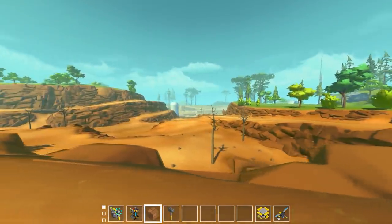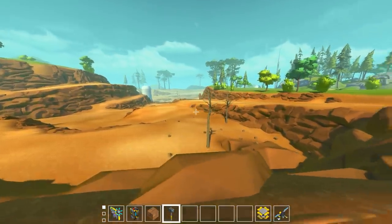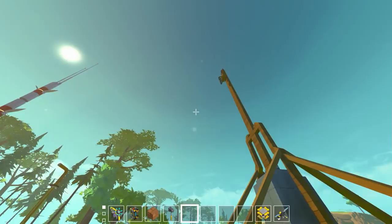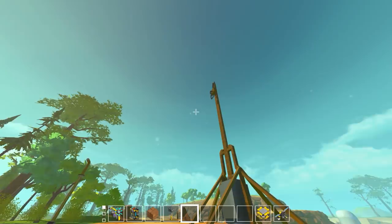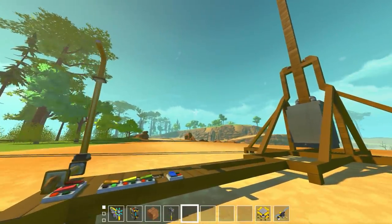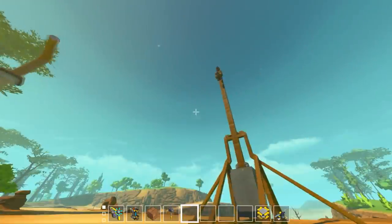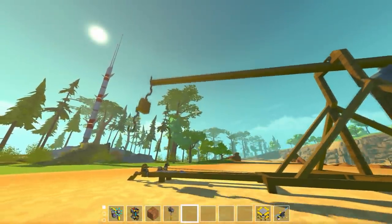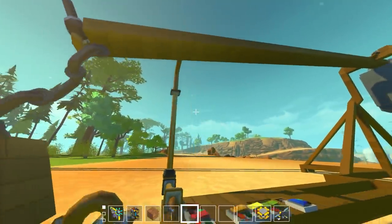You'll probably notice that the projectiles don't go that far. There are about a million ways in Scrap Mechanic to launch a projectile - there's the flipper glitch, thruster-based systems, catapults using pistons, and of course the spud gun momentum transfer with the new update. But this is the coolest mechanical build I think I've ever built. The differentials are cool too, but this trebuchet took a lot of work because I really wanted to mimic that pure mechanical trebuchet aspect - making something that's a real-life system in Scrap Mechanic.